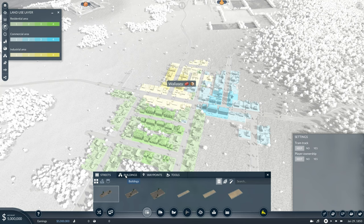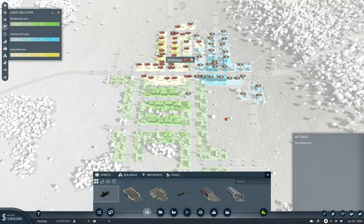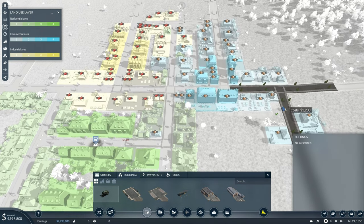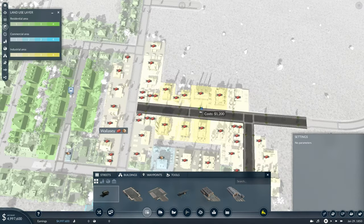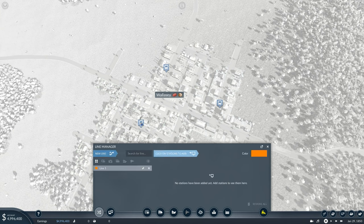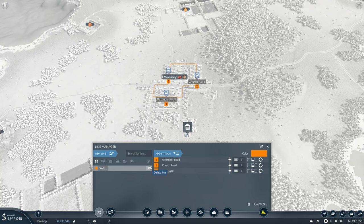Bus stops go underneath the road. Every single time you build a station in Transport Fever 2 it needs to be in the best possible place in the cities, because you can reuse it — you're only paying for the upkeep of one station but multiple different lines can use it, which saves a lot of money in the long run. Now we're going to create a line, which is 1 on the keyboard. We're going to add two buses bought from a depot, and name the line something memorable.